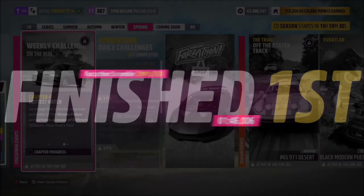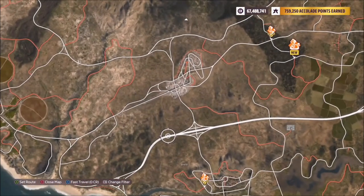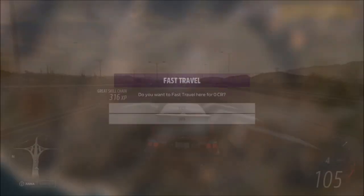Moving on to the final challenge — this one simply wants you to achieve a speed of 200 miles per hour. It's nice and easy, but you do need to tune your car for this. The tune I've made for you will hit 200 — it'll actually hit 225.